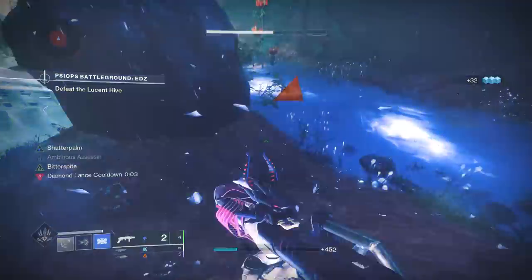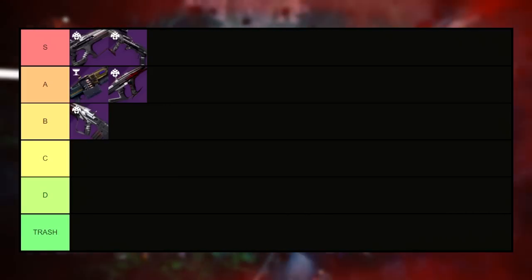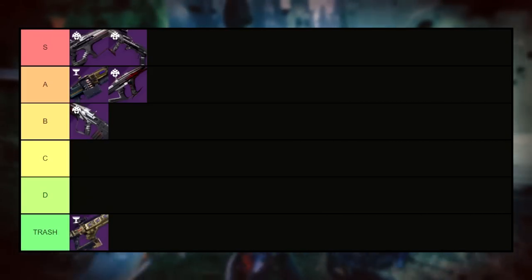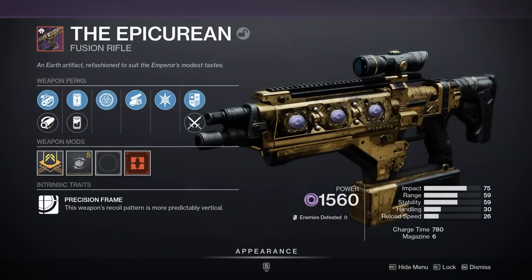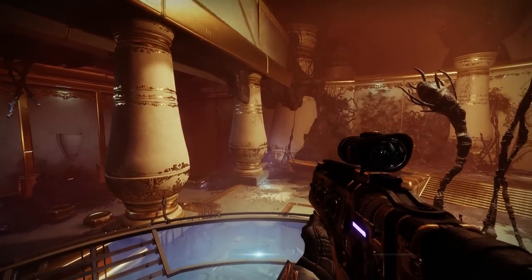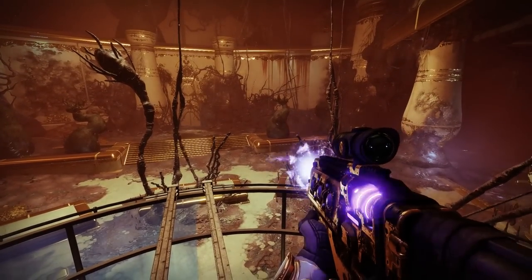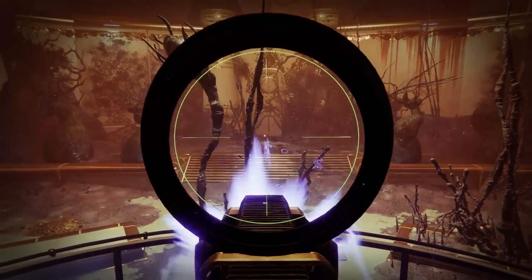Thus far I've been gassing up every weapon from the Duality dungeon, but now it's time to get into the bad apples of the loot pool, starting with our first trash tier weapon — the Epicurean. I know some people will try and argue that I'm only putting it in trash because I don't like fusions, but that's not true. I love Riptide, Cartesian, Likely Suspect, etc., and Epicurean is just light years away from even comparing to those weapons. All it really takes is a quick look at the perk pool to realize there isn't anything good here. This is a PvE list, so to the trash tier it goes — just no reason to use this over any other fusion in the game.